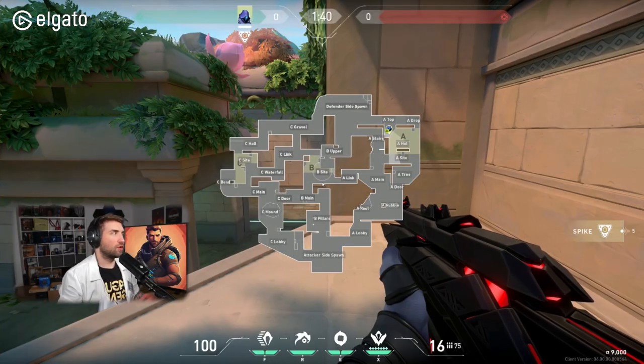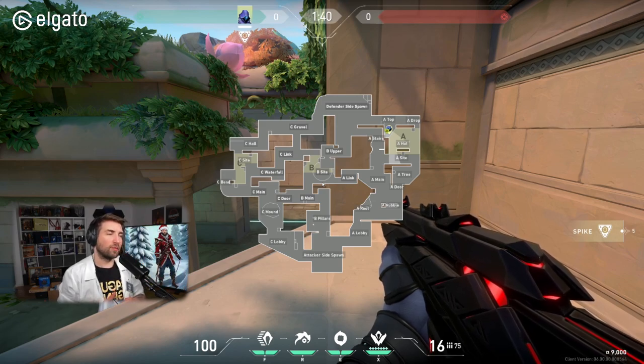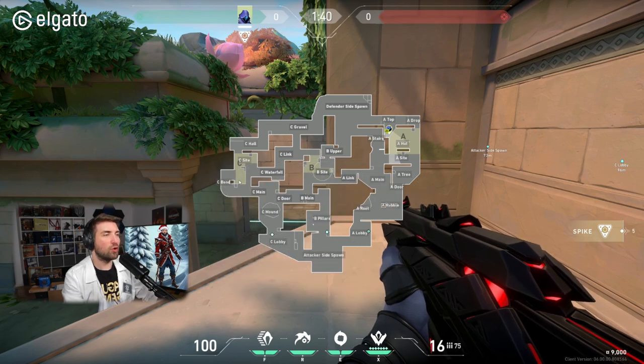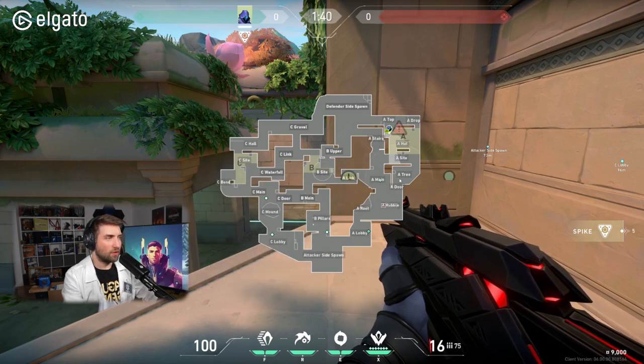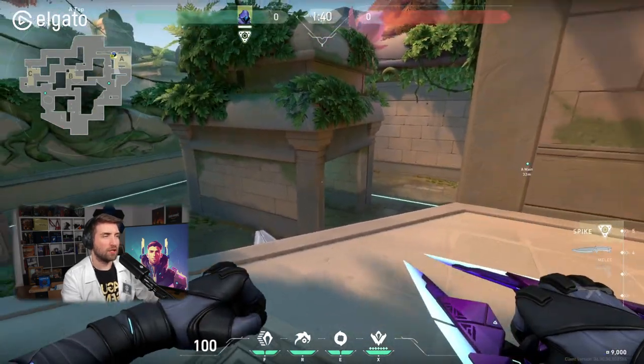Good evening everyone, good morning — welcome to the lab. Today we're going to talk about the new map Lotus and how to play smokes on defense. We'll go through all three sites on the map and talk about different approaches for playing a controller, covering three phases: aggressive defensive smokes, mid-game defensive smokes, and defensive retake smokes on site.